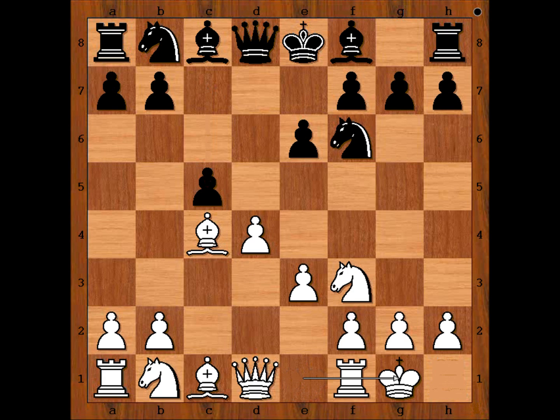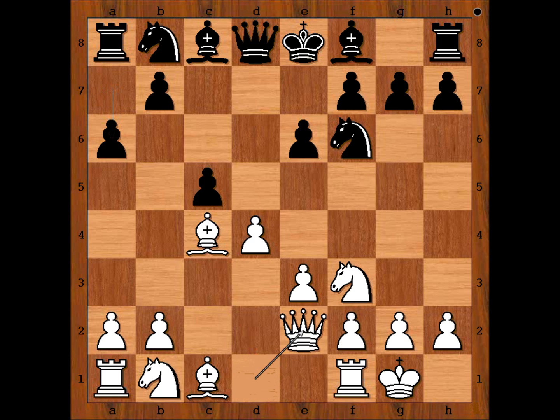White castled king's side. A6, preparing b5. Queen to e2, with the idea to play the rook to d1. B5, attacking the bishop. Bishop to b3.